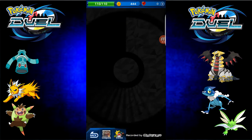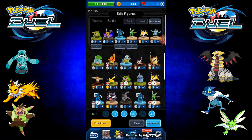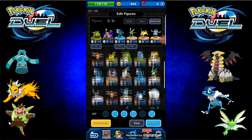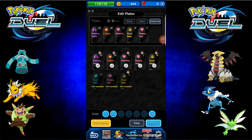The way you play this game, you basically collect figures, which are the Pokémon you use to battle with. As you can see, you use them to build your team of six, and then you got these plates, which are kind of like your potions and focus bands — your items, as if you're playing an actual Pokémon game.